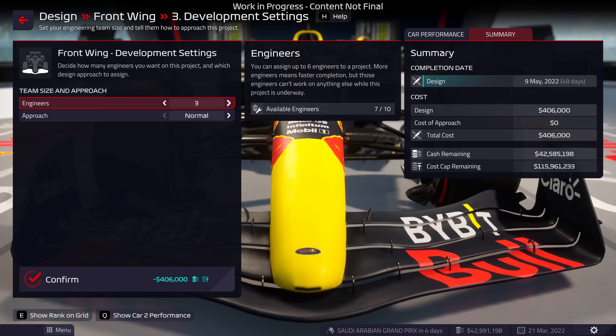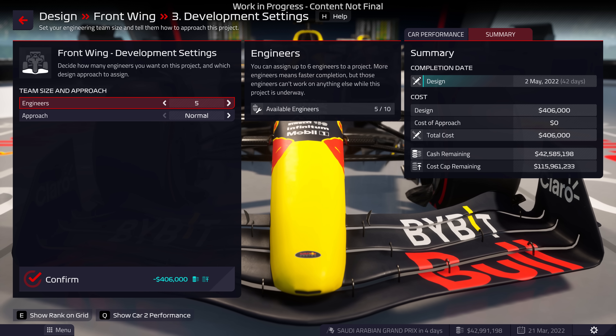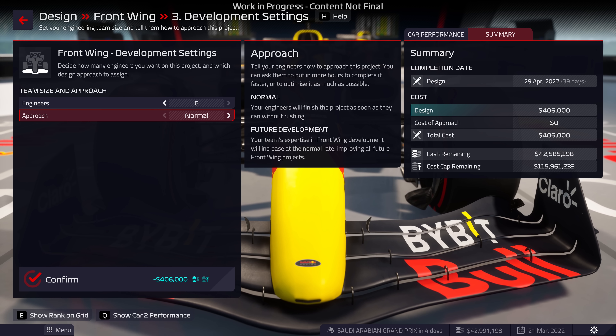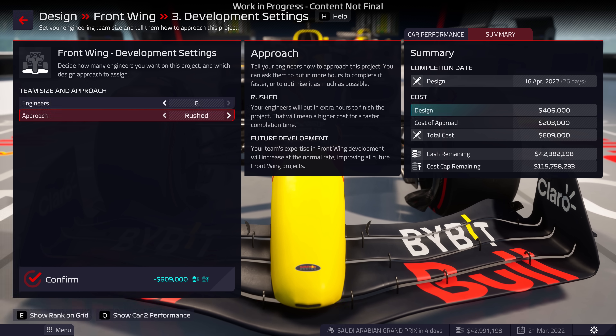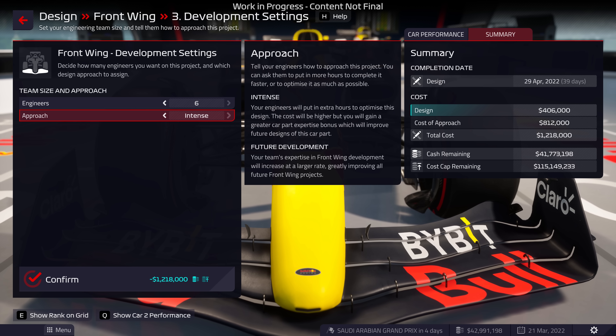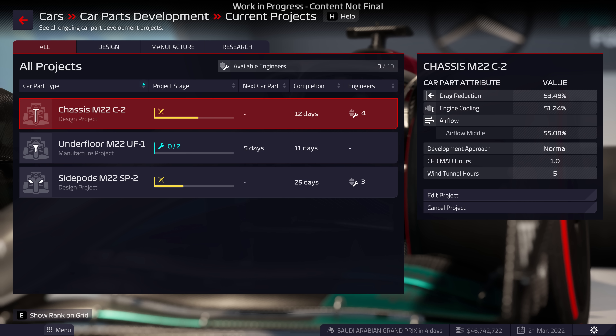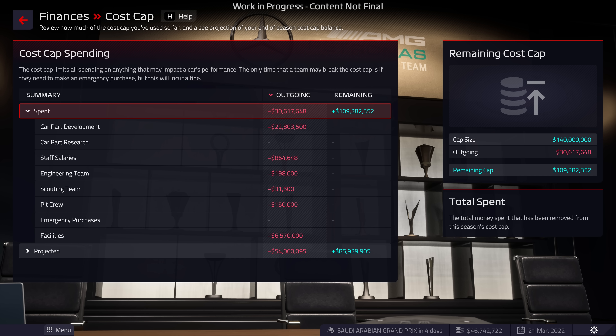Decide how many members of your team will work on the part. More staff means a shorter waiting time, but leaves fewer people to work on other tasks. Tell your crew to rush the development, shortening the design time but increasing cost. Or take their time and gain expertise for future projects. Every part will come at a cost, which will change based on your development decisions, so keep an eye on your cost cap.